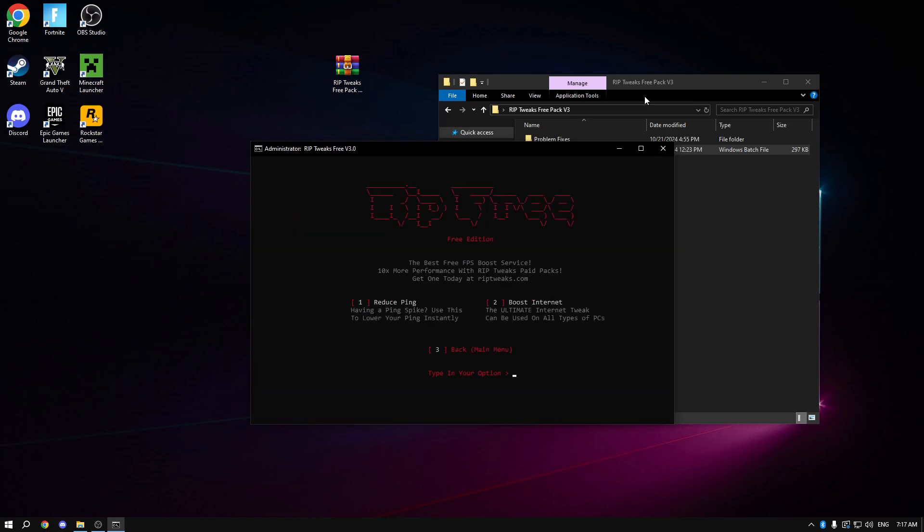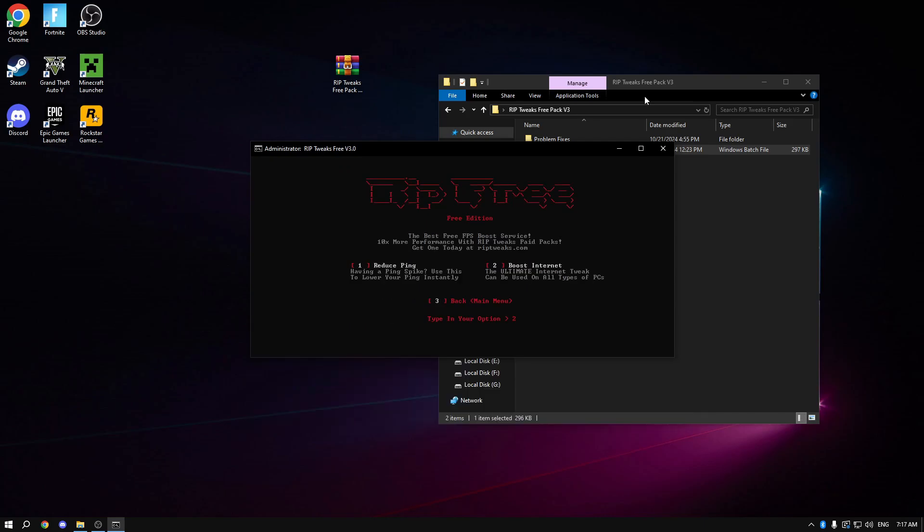Now go back to the main menu and go to the ping tweaks. Number one is reduce ping — it will fully restart your internet adapter settings and everything, your whole internet connection gets restarted. Number two is boost internet, which boosts your internet by applying some registry scripts.